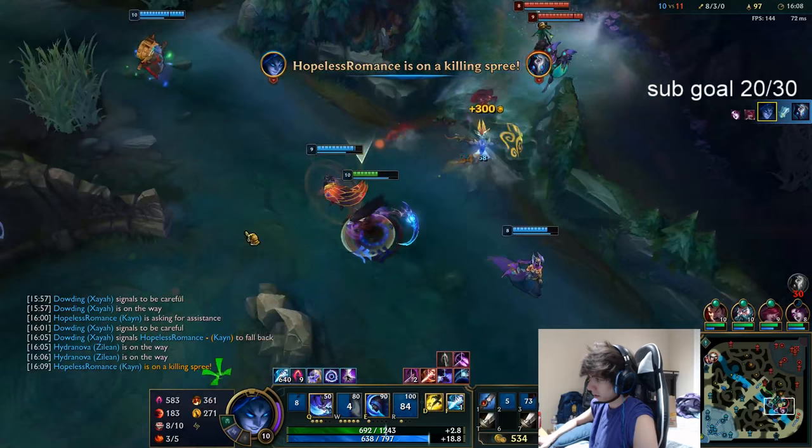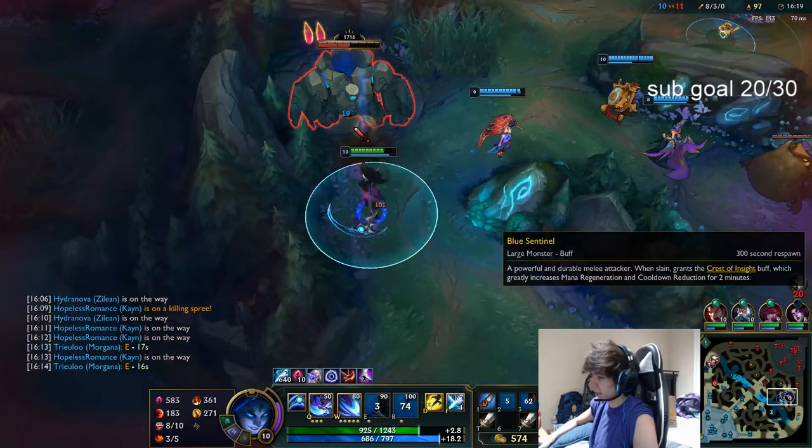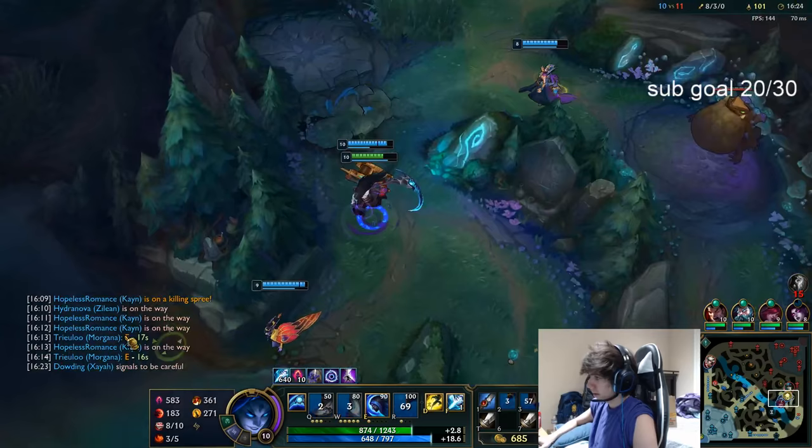Kill the enemy jungler — she didn't know how to ult in time because she didn't think she'd die. I waited for Morgue vine to hit before I ulted out. That's why I held my ult. Now let's force the mid tower.